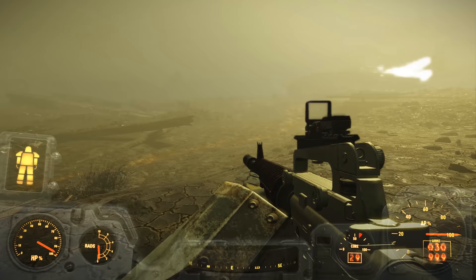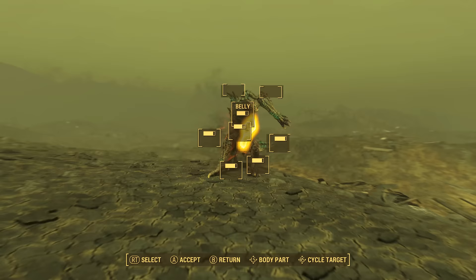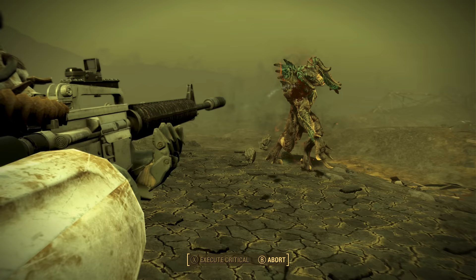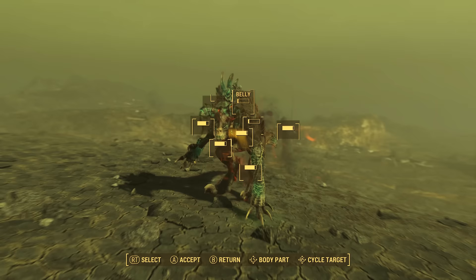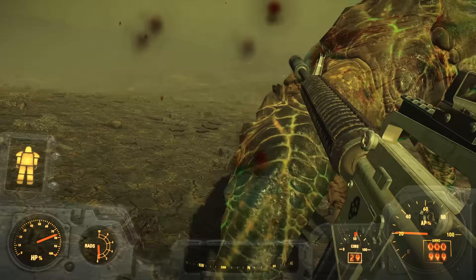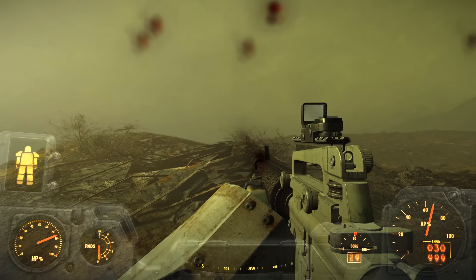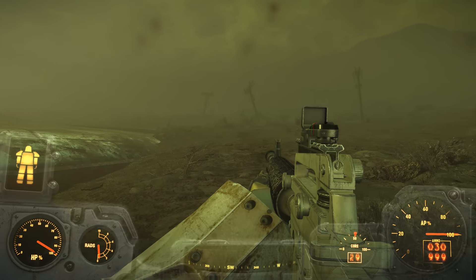We've also seen the domestication of Deathclaws across the various games. The Enclave has performed experiments on Deathclaws quite a bit, as seen in both Fallout 2 and Fallout 3. The reformed Enclave from Fallout 3 created devices placed on the heads of Deathclaws to attempt to control them, with some successes, though Deathclaws can still prove difficult to control. What seems to be the most successful domestication is seen in Fallout 4's Wasteland Workshop DLC, where through a beta wave emitter, the sole survivor can use Deathclaws to defend settlements — fairly impressive given how much the Enclave struggled with this technology.